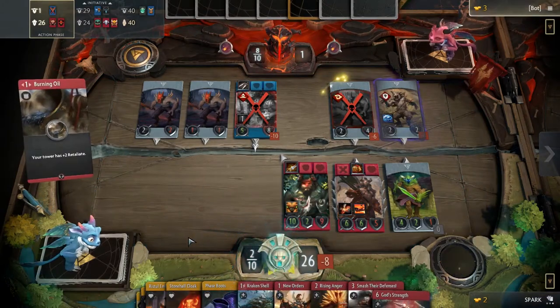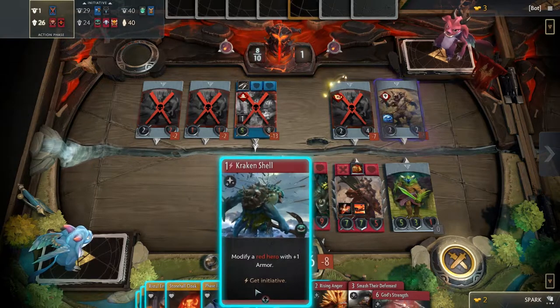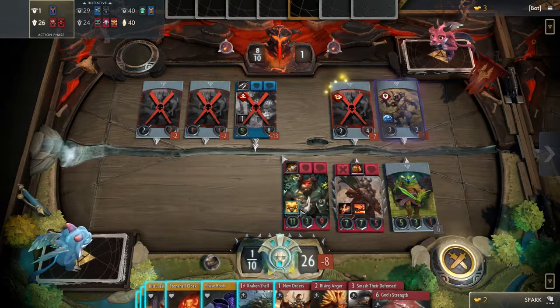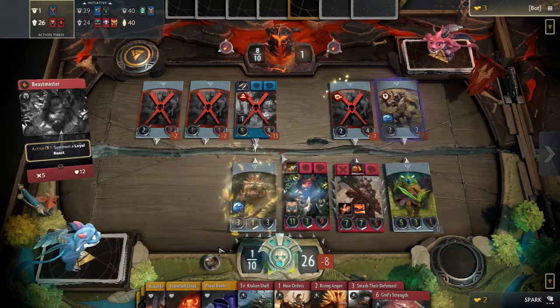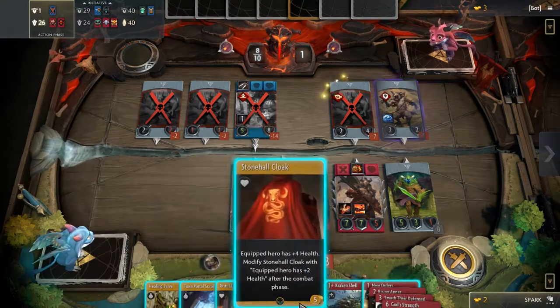One does not affect the other. Your skill rating cannot decrease, but it is assumed that your hidden MMR will, so your skill rating will always show the highest skill rating you have gotten that season. There are still many unknowns about this skill rating system, but it feels like it's in its infancy and will be fleshed out in future updates.